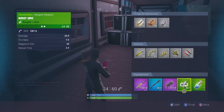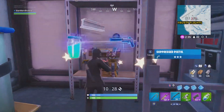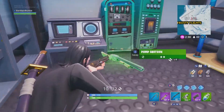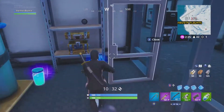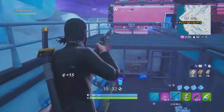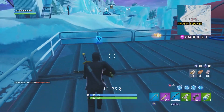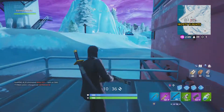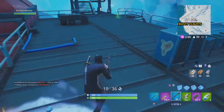Nice Combat AR here. Oh, here it is — the unvaulted Pump Shotgun! That's super cool, you gotta like that. I'm actually going to take the Combat over it, but it is really cool that they unvaulted it for sure. Here's the blue one too. There's a Chug Splash — I feel like I saw some minis over here, and here they are.